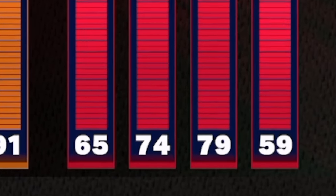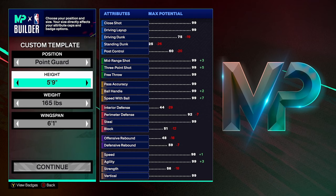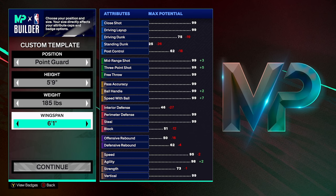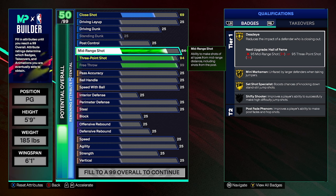People think my six-two is sweet, but I had a 59 block and a 65 interior — I've gotten blocks I didn't even know he could do. People don't expect it. Now if they are a slashing PG you might not be able to stop that, but this isn't a defensive build, it's just to stop people from bullying you. I want to max out the weight to get that 73 strength and make the wingspan as high as possible while still keeping the max potential for three-point at 99. So six-one is it.